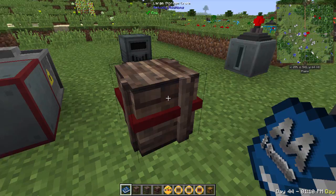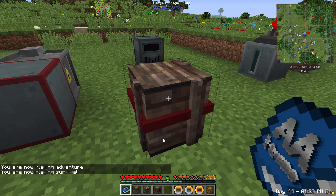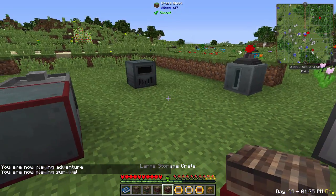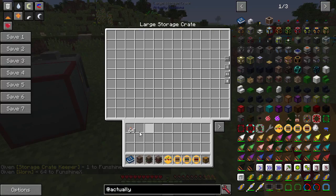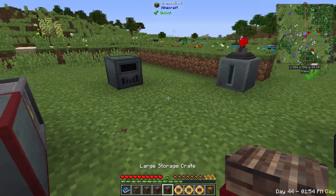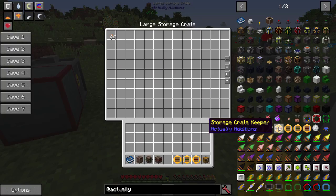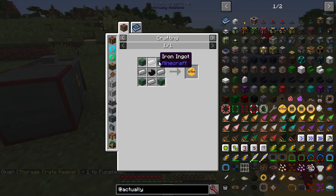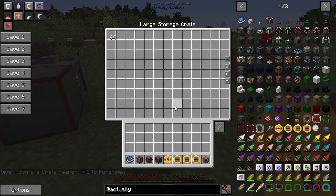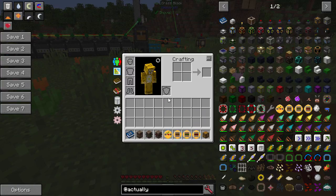To move a full crate without spilling items, place a storage crate token inside it, then break the crate. The items stay stored and the crate drops as a block — place it back down and all items are still inside, but the token is consumed. You'll need to recraft the token each time; it's just planks and iron.